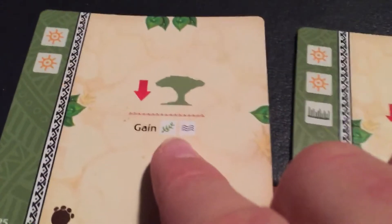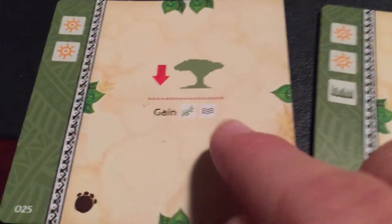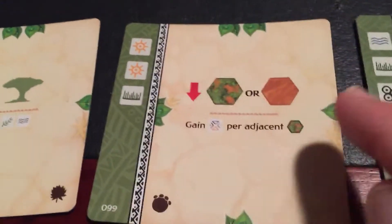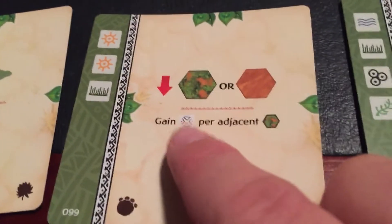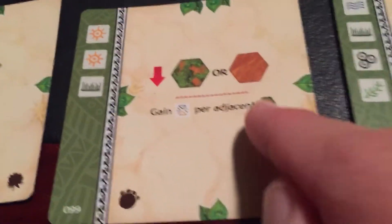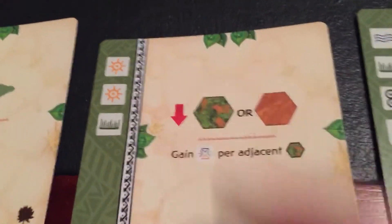This one could potentially help you eco that one very fast because you get to place a tree, and you'd get the vine and the water element. This one has both of those symbols, and it only needs a couple of sun symbols to do so. Then this one places a lot of grassland or desert — I would go with the grassland for this particular footprint, especially because you gain a wild symbol per adjacent grassland. If you're doing a bunch of desert, you're probably not going to get too many wild symbols, so stick with the grassland.